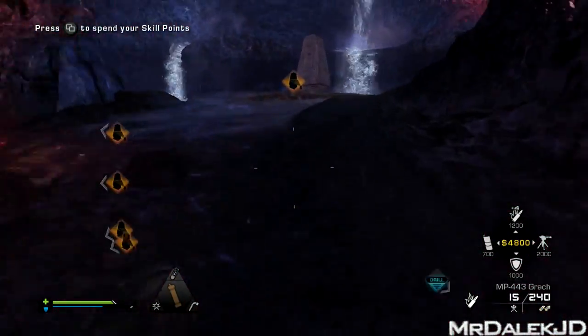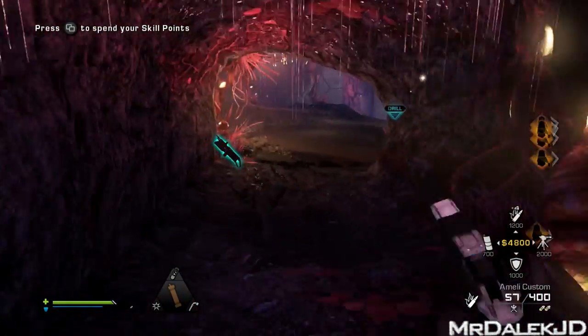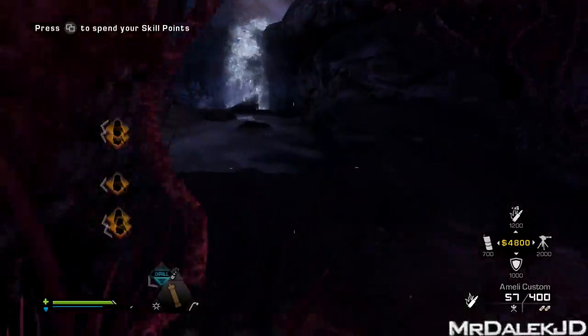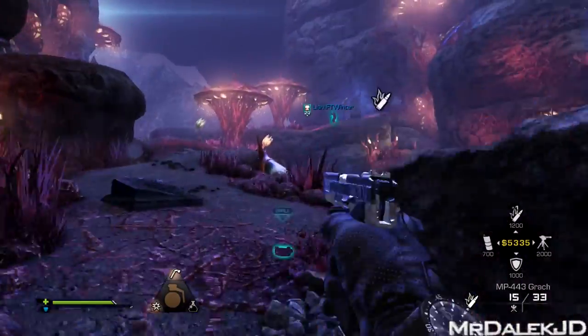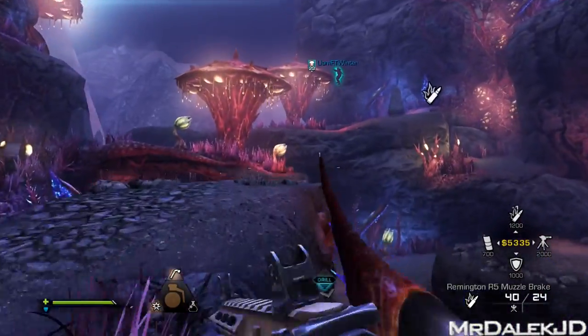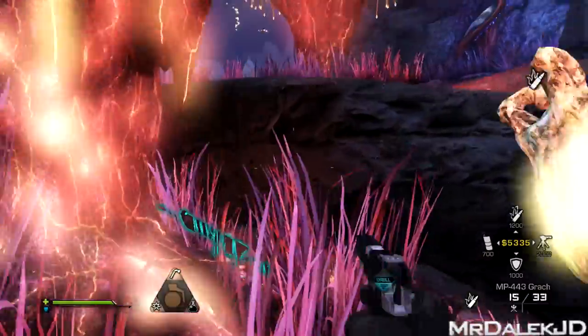In order to do this Easter egg you simply need to get to the second area, and the only thing this Easter egg involves is being in the first and second area. As soon as you spawn and come outside, once you've completed a hive and it's pretty clear with no aliens coming after you, that's the best time to start this Easter egg.